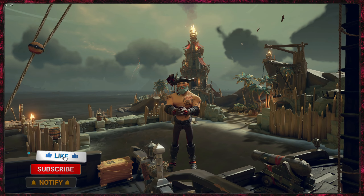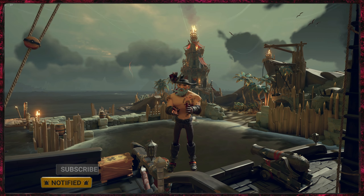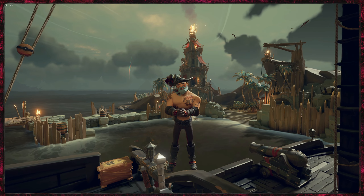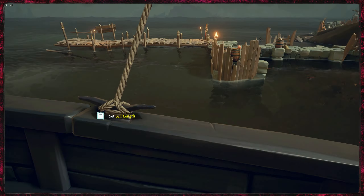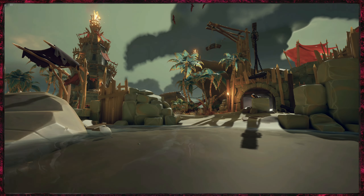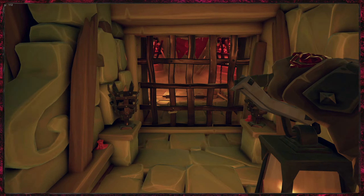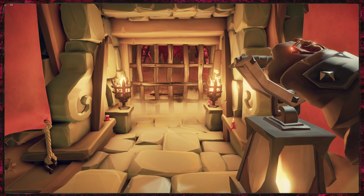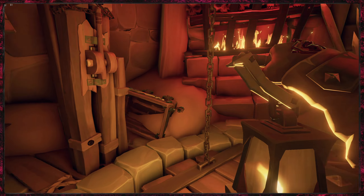Welcome back guys. On this one we're just going to run through how to quickly fly through one of the new skeleton camps and get the new high-value loot out of it. So without further ado, let's go. If you haven't done them yet, you've just got to run over to this doorway and light the lanterns, or torches, whichever you call them, and then it's time to go down below.